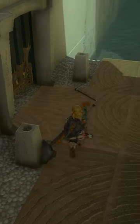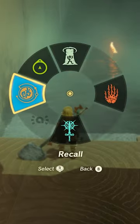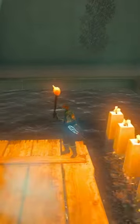For the next puzzle, you need to light up these two torches. You can use the torch on the ground. There's fire across the water. Wait for the raft and then ride along. Set the torch alight, and then light the dry leaves at the far end to get the secret chest.